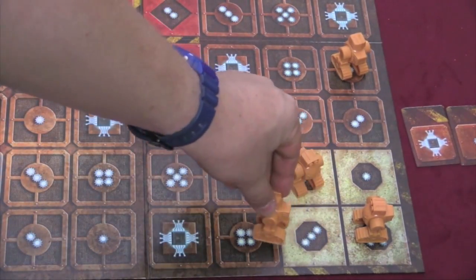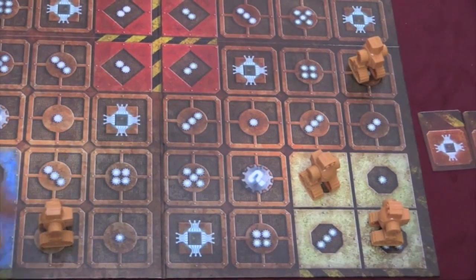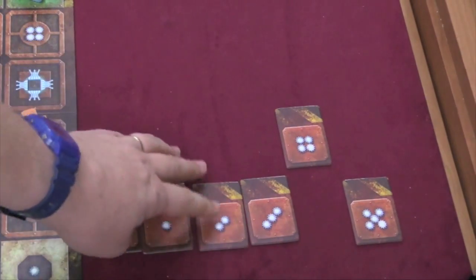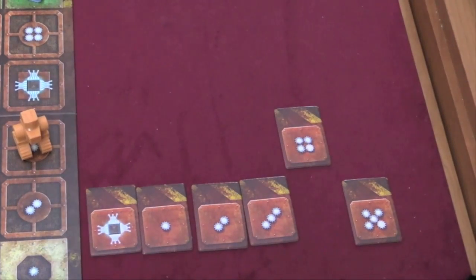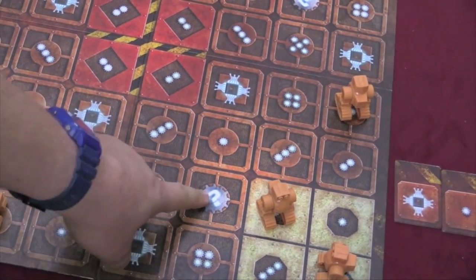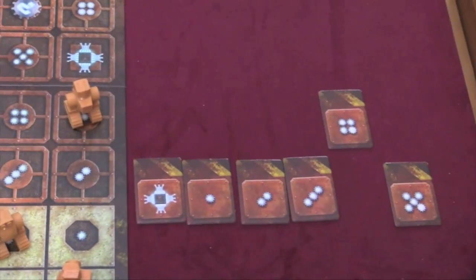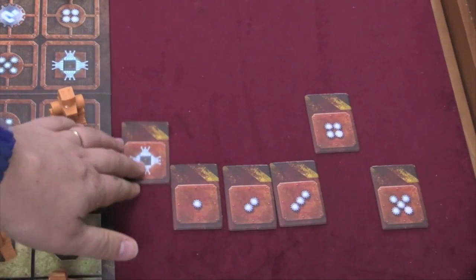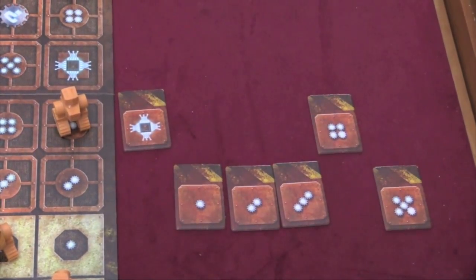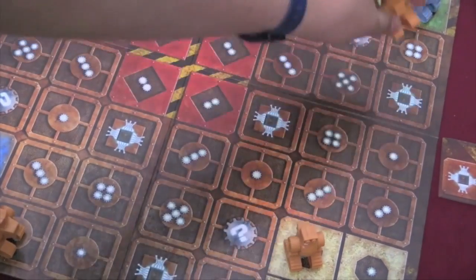So he goes here and lands on this spot. Now, because he landed on a two, that means if I have the two activated — which I do — it goes back, and I'll be able to use it again. So if you're clever, you can keep bringing these back down. If you land on a question mark, you can bring any of them back down. Alternatively, you can decide not to move on your turn, push this up, and bring back down one of your choice, but you have to be on that number.